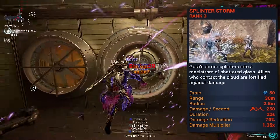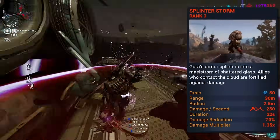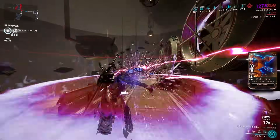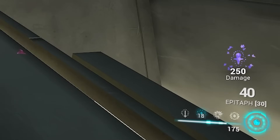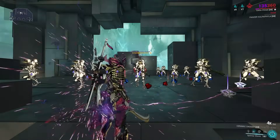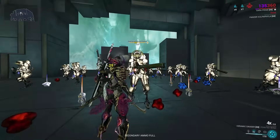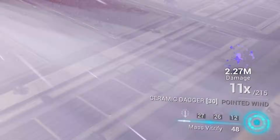Splinter Storm is both Gara's best defensive and offensive tool. You can cast this on most everything in the entire game — yourself, allies, enemies, defense objects, etc. Doing so on yourself will encircle Gara in glass shards while displaying a counter above your weapons HUD, showing you your current damage. If you walk nearby enemies, you will push them away while dealing that damage, divided between the IPS stats. You can apply this same effect by casting on enemies, weakening them with a 35% vulnerability to weapon and ability damage, though their individual Splinter Storms will not accumulate damage as Gara's does.